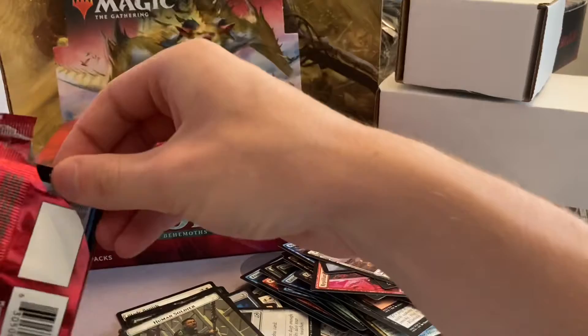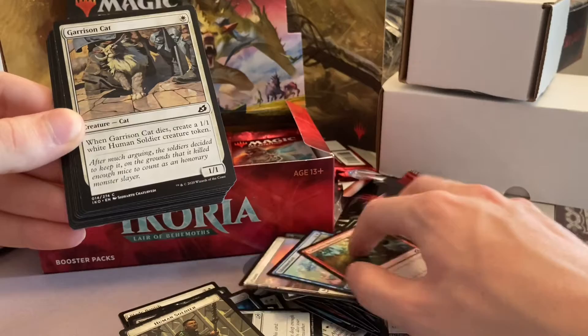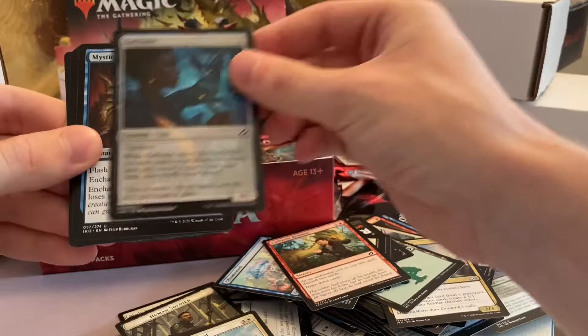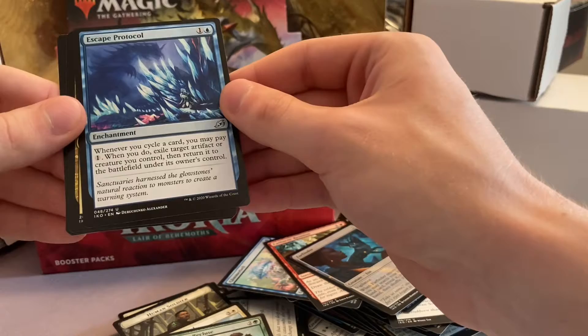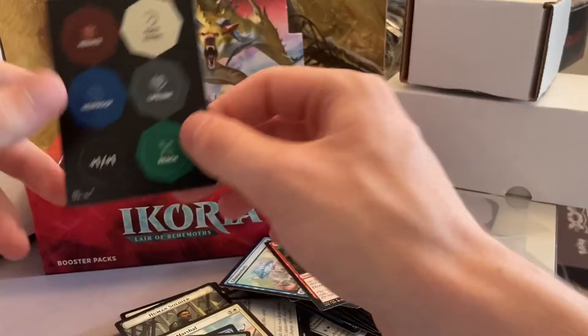Let's see what I got in this pack — probably pack six or seven. Cathartic Reunion, Garrison Cat — meow — Keep Safe, Firdwood, Whisper Squad, Anticipate, Blazing Valleys, Day Squad Marshal, Farfinder, Tourzine, Escape Protocol, and Maroon Nissel — I like it, it's a sweet card. Also Jingle Hollow and another one of the counters.